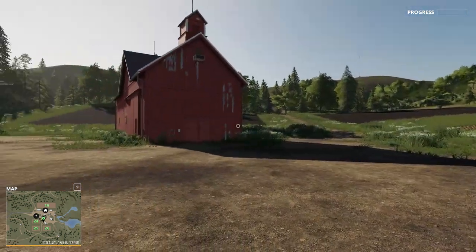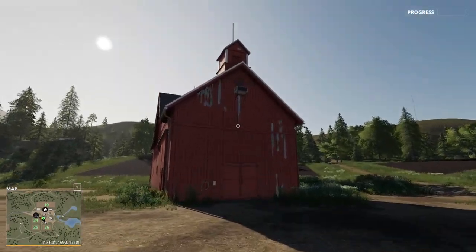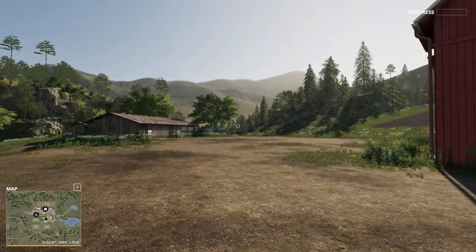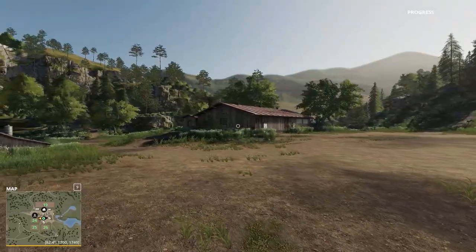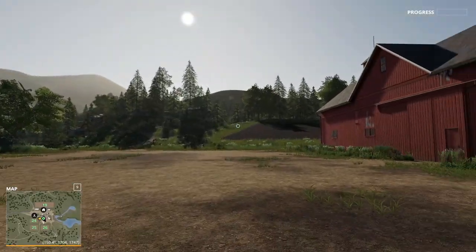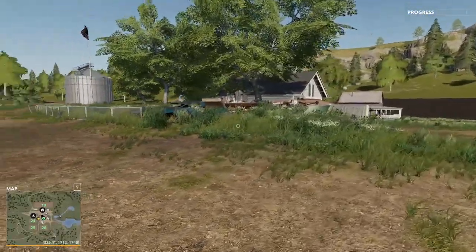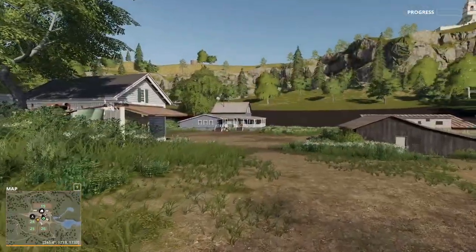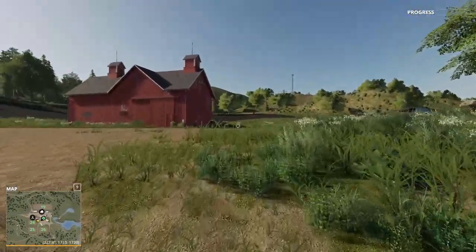Let's take a look around. Got a nice red barn, there's an air conditioner up there — somebody living up there? I'm not sure if that's like a chicken coop or what that is. Looks like we've got the main farmhouse down over here, and a silo off in the distance. Let's get back to our tractor.